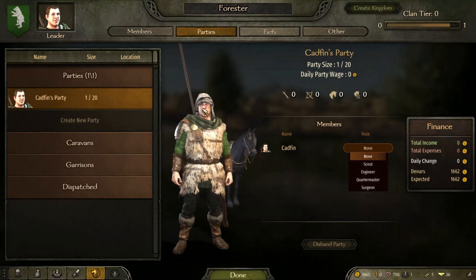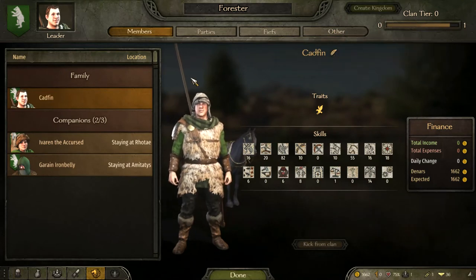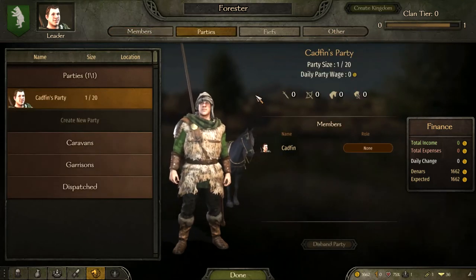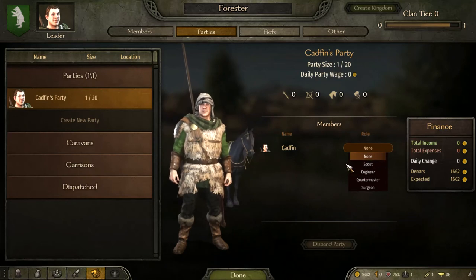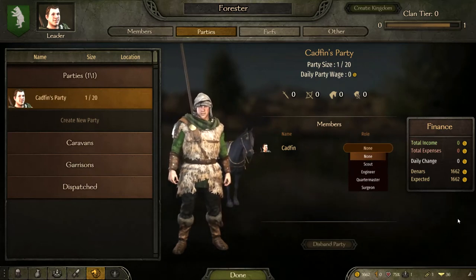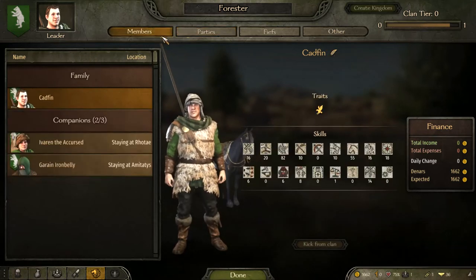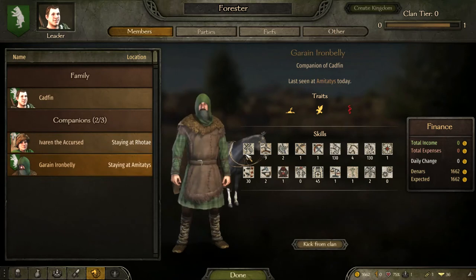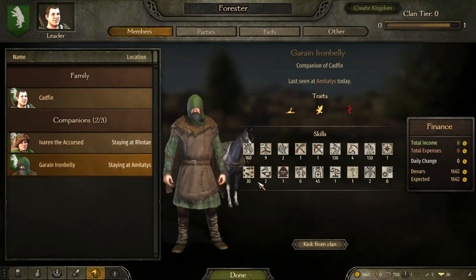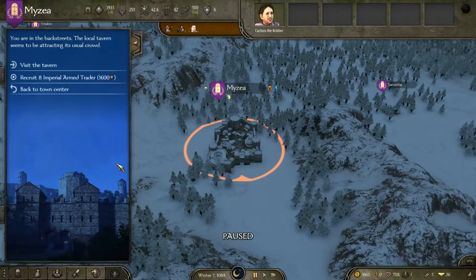That's one of the major things to look at first. As soon as you start the game, you're allowed to get three companions before you hit clan tier one — when you hit clan tier one, you can have a few more. I honestly suggest you get those role members first. Don't worry too much about the engineer unless you're planning on sieging early; mainly focus on getting the quartermaster, surgeon, and scout, and start leveling up as soon as possible. The companions I've got here are mostly melee companions — one has some decent leadership and tactics skills.